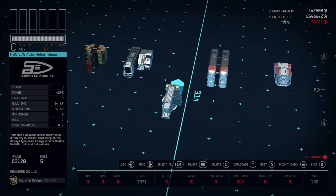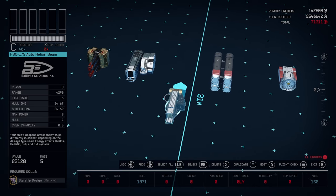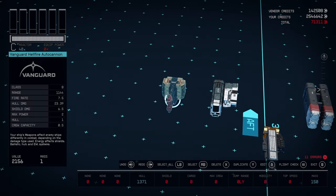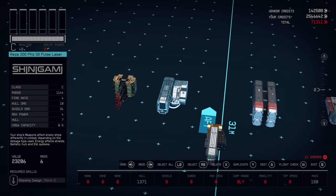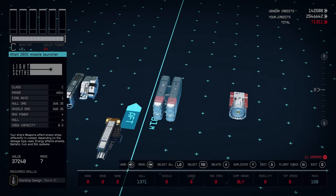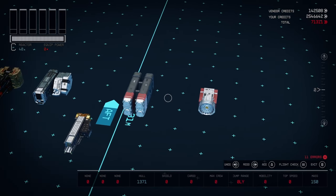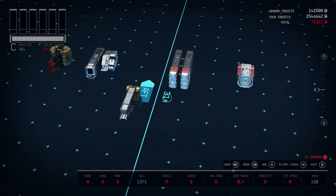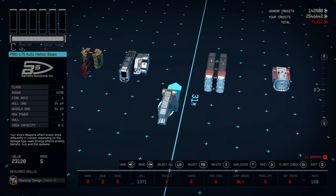At this point, the community knows that particle beam weapons are overpowered, and we really only use other weapon types to purposefully limit ourselves or for roleplay. I think we should switch this up by adding mines, remote bombs, EM bombs, even drone swarms. Or how about defensive countermeasures like flares? There are simply so many opportunities here, and additional weapon types to me is a no-brainer.